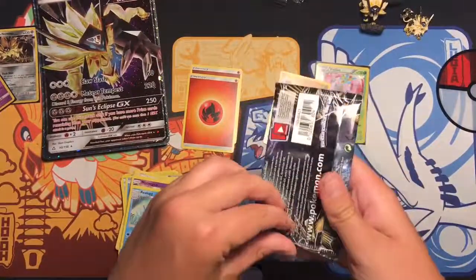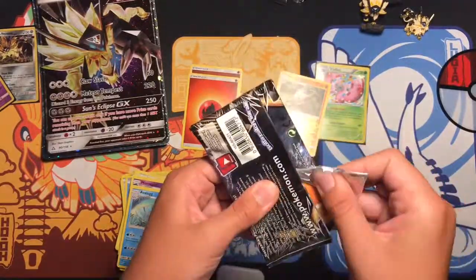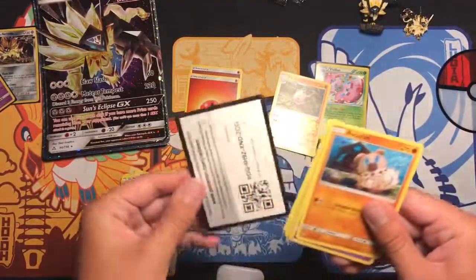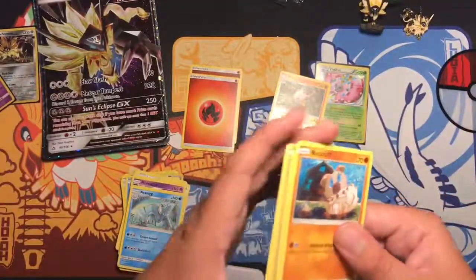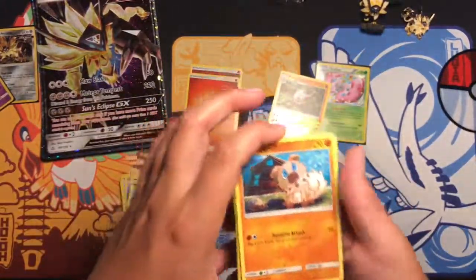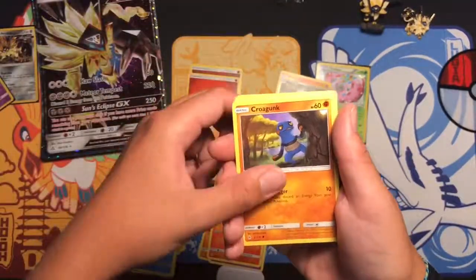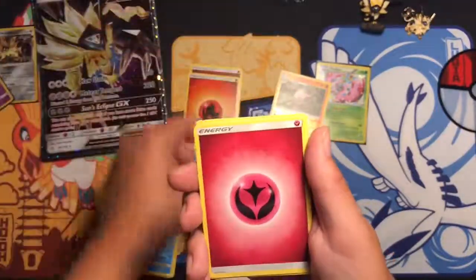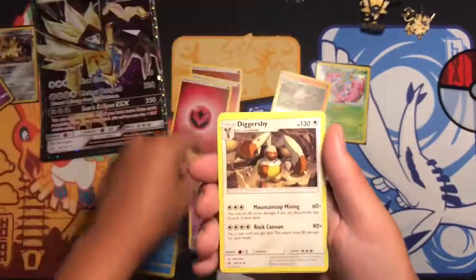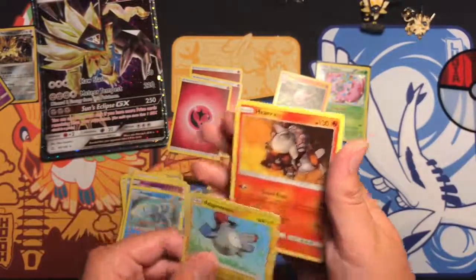But we can make it better with this one — single pad. Can we get something? We got a Rockruff, a Salandit, Litten, Lycanroc, Gunk Shot, Ferroseed, Energy, Zygarde, another Doublade, a Diggersby, reverse Magneton, and a Heatran holo. So that was a pretty bad box.